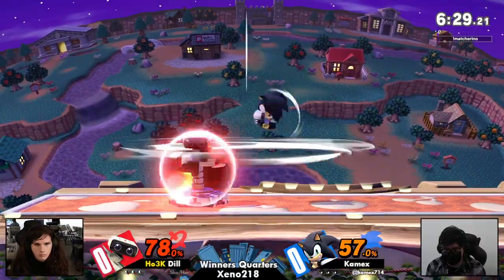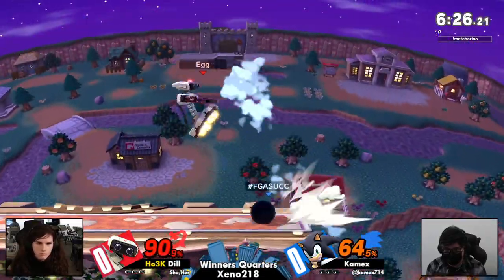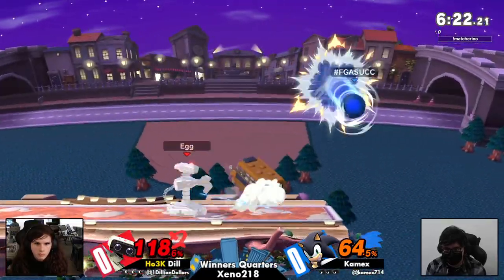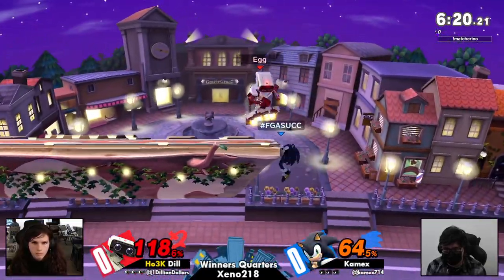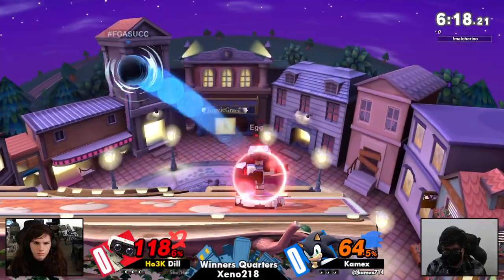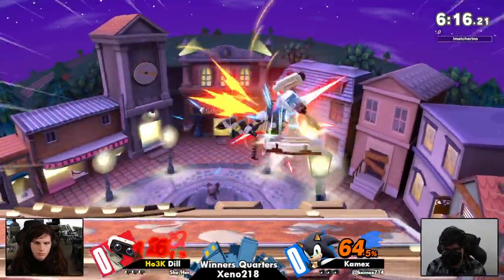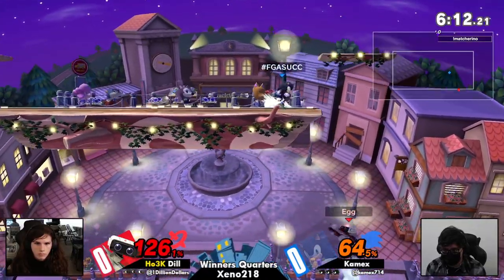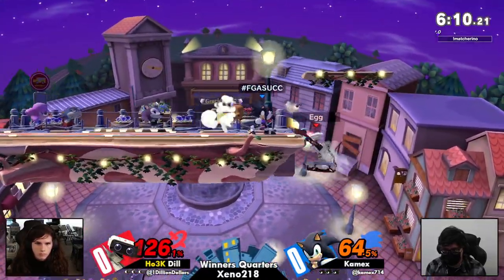Sonic is great at operating just outside of Rob's range. He's using his burst options, and it looks wild. Sonic definitely has the tools to pressure Rob — between his super amazing movement, it's like he's saying 'look at me, you can't get through this wall.'